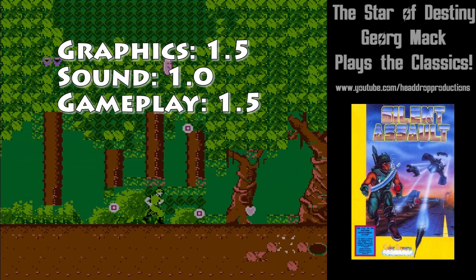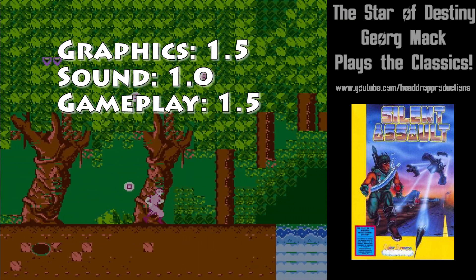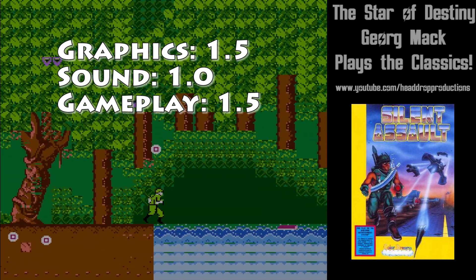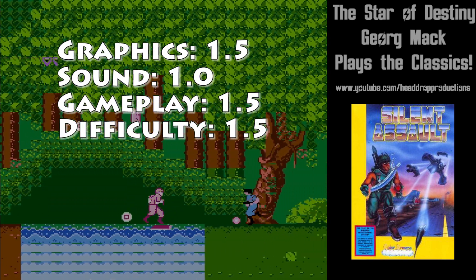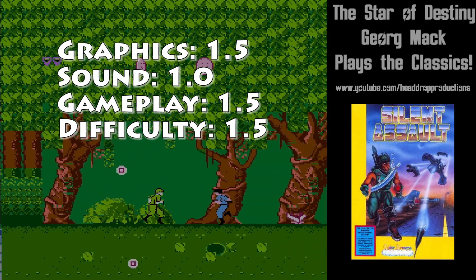Gameplay gets a 1.5. There is not much to do, but what Silent Assault does, works. Difficulty gets a 1.5. Your mission is straightforward, levels are too easy, and there is no growth.